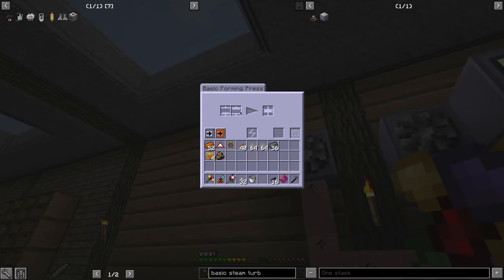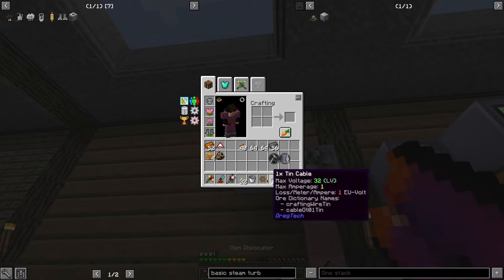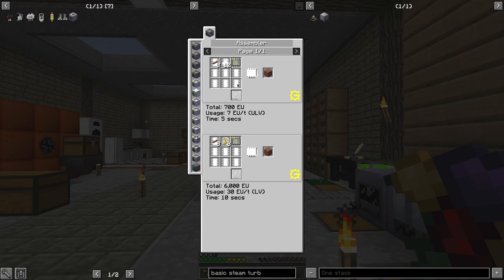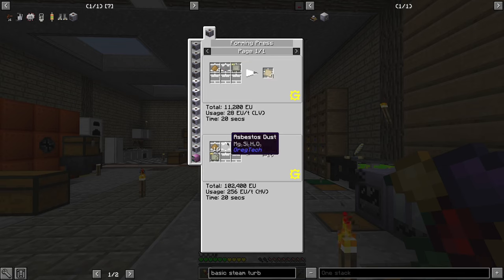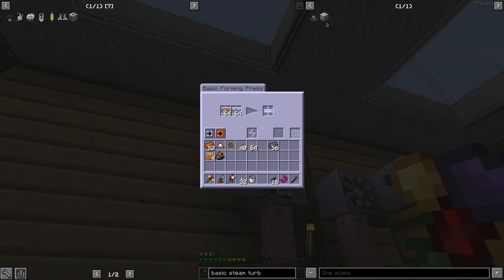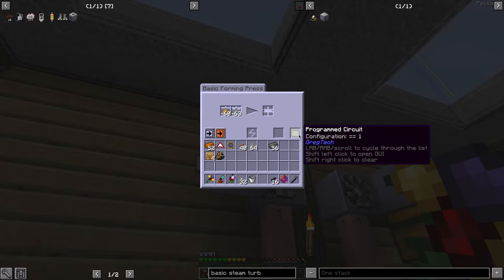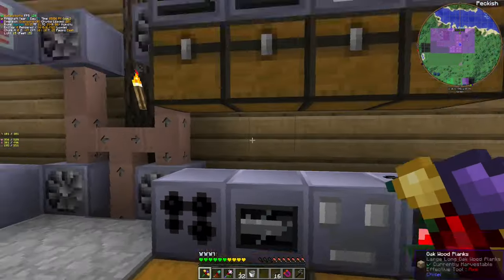I realized I need to make one more machine — the forming press. I scanned it already. It requires mica insulated sheets from the alloy smelter. The forming press needs asbestos and mica-based pulp combined into a paste pulp, plus circuit tier 1. It's going to take a while, like everything else at the moment. By the way, one of the least fun things to do is making rotors, but with this setup I can just handle it.